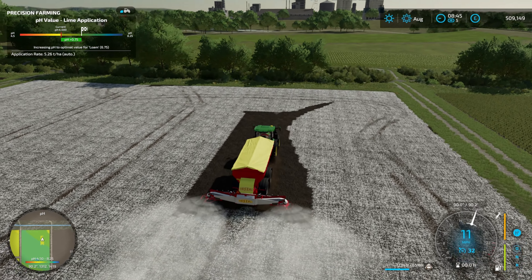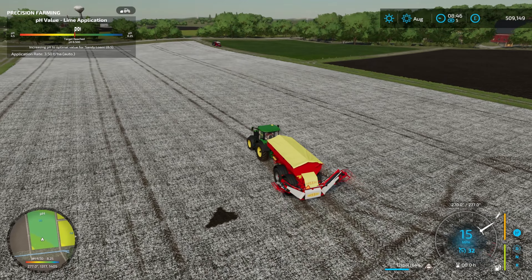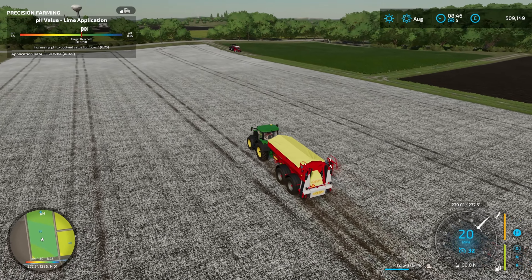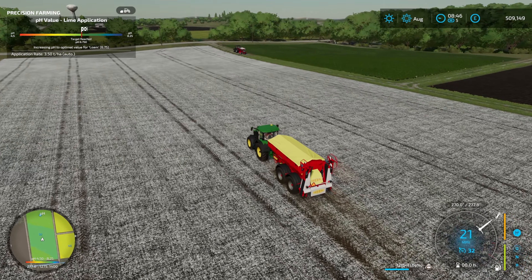And that's us done. I'm just going to make note of the fact that we have 12,164 litres left. When I reload the game I will work out how much we used, because what I'm going to do now is quit out of the game and then we're going to have a look at what I think is the best option for spreading lime. I will be right back.